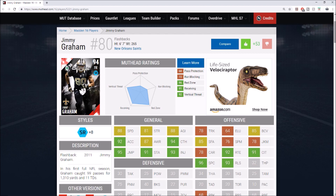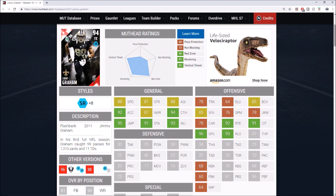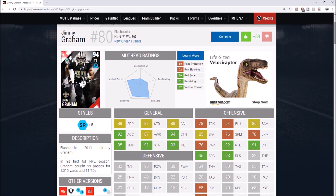One of my favorite all-time tight ends in Madden is this 94 overall flashback Jimmy Graham. He's 6'7" and this card was by far the most dominant tight end I've ever used. For jump-ball tight ends, Jimmy Graham was the best. In contested catches he would just catch basically everything — 88 speed, 92 acceleration, 95 jumping, 96 spec catch, 92 route running, 91 catching in traffic, 93 release, 68 run block, and 64 impact block. This 94 Jimmy Graham was one heck of a card.